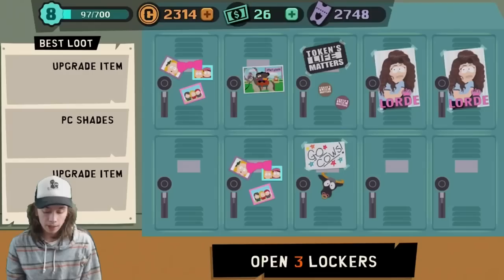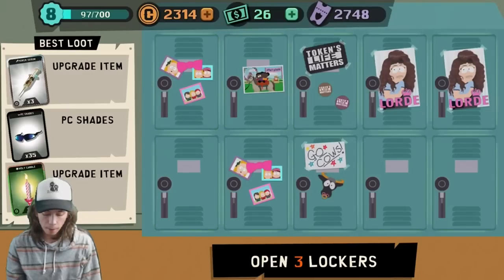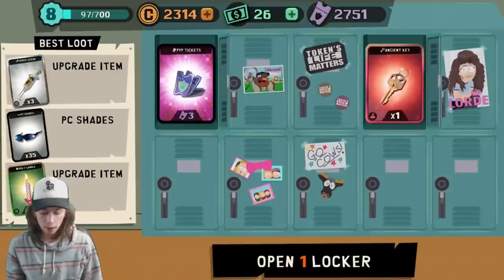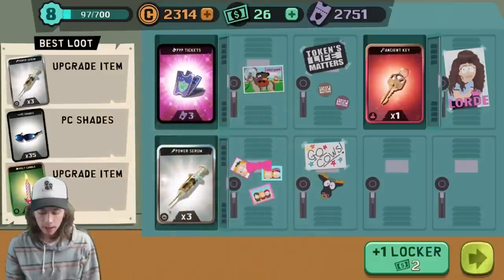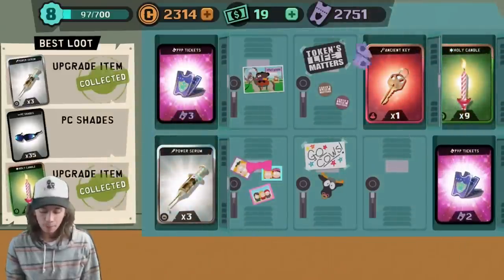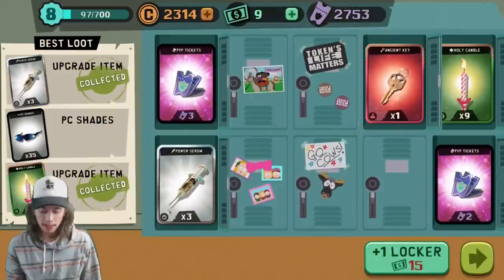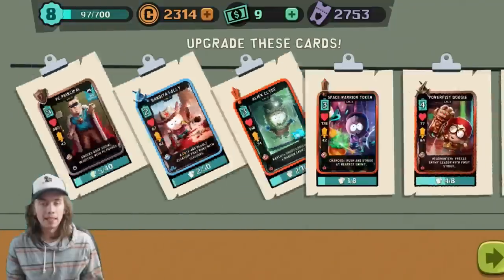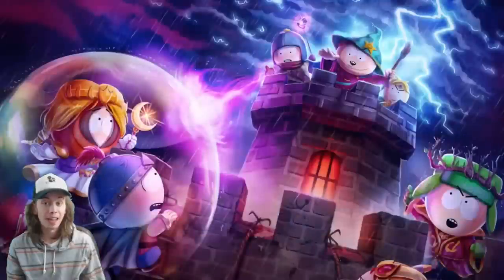Let's open up the lockers. I got one win so far out of a bunch of different games. I really am going to try to get those 35 PC shades. I'm gonna spend $2 — let's see if I can get them. We didn't get them. I'm gonna spend five more bucks. I really think I should do it. I'm gonna spend 10 more bucks, and finally we get the 35 PC shades, but I'm basically out of money at this point. I can't do that too many more times.